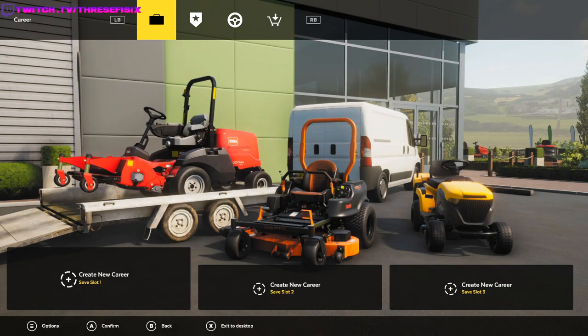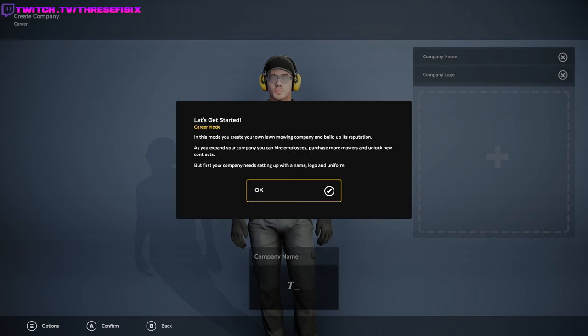Today we are going to be playing some Lawn Mowing Simulator. So let's create a new career. In career mode, you create your own lawn mowing company and build up its reputation. As you expand your company, you can hire employees, purchase more mowers, and unlock new contracts. But first, your company needs setting up with a name, logo, and uniform.